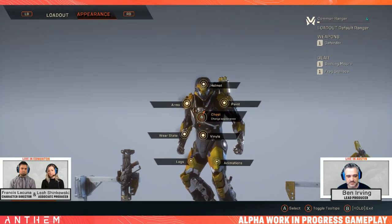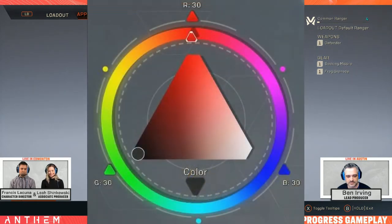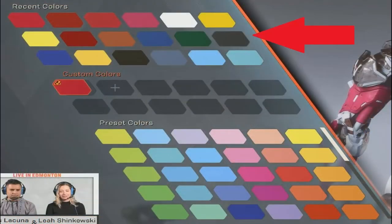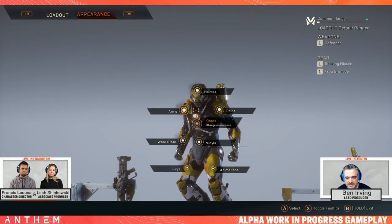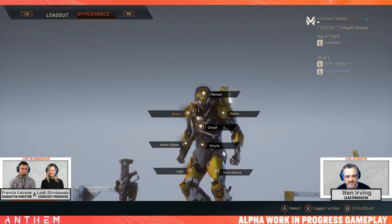The primary place you'll be changing your appearance is in the paint section. In here you have a full color wheel that appears able to produce the full sixteen-million range of colors available on standard high-definition monitors. Once you've picked a color, it goes into your color chart with sections for recent colors, custom colors you've created, and a range of preset colors that the artists put together at the bottom. Unfortunately, at launch the Forge won't have a randomized feature to automatically choose colors for you, so you'll have to get creative.